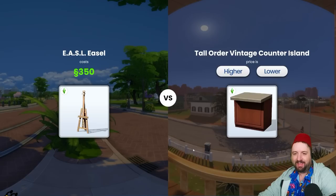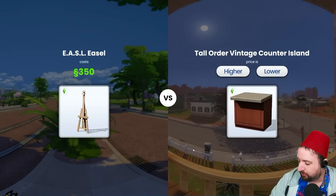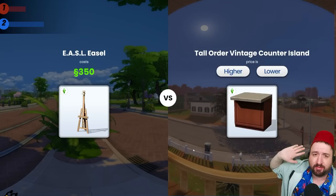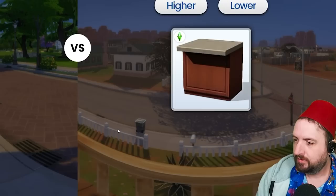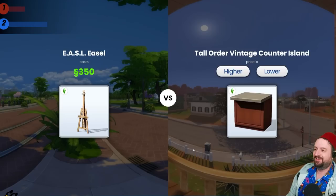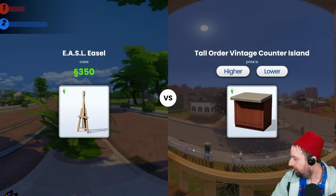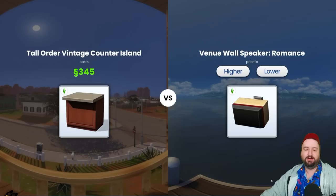Vintage counter island — 350 simoleons. That could be around where it's at. I'm gonna pull the chat again because I have no idea. By the way, James made all this and you can play it — it's on his website. He's also got the Sims guessing game. The chat has voted lower price — and they were correct! Oh my god, it was only five simoleons lower! How are we doing this? I'd like to point out that we're now at a score of 28 — the highest ever achieved in the world!